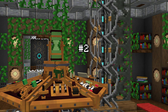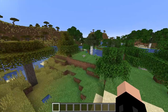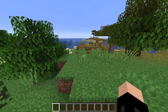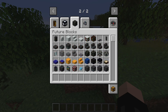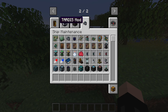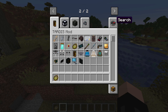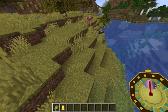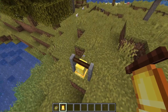Coming in at number two, we have the new TARDIS mod, a 1.16.5 mod. I've only played it briefly so bear with me on first impressions. To find your TARDIS, you use two items: a pocket watch and a bell. The pocket watch tells the local time of the dimension your exterior is in. The bell, when dinged near the TARDIS, makes a cloister bell sound instead of the normal sound, letting you know you're getting closer to it.